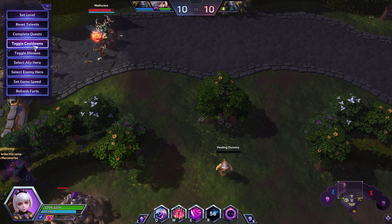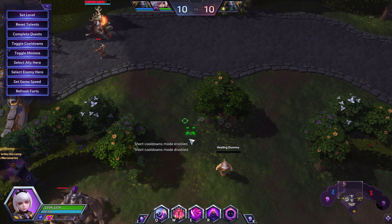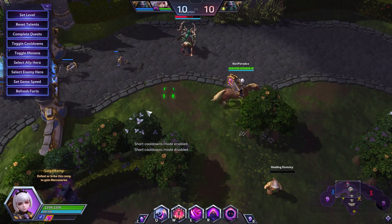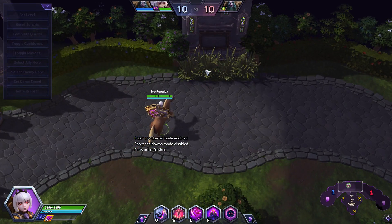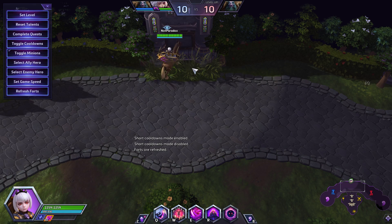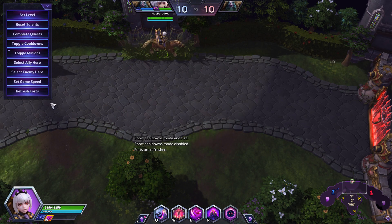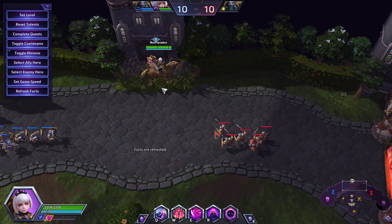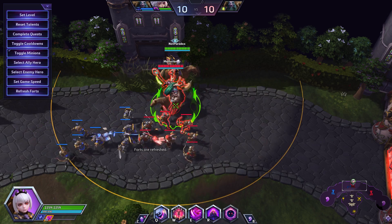The way you do this is you go in at an angle. Let me toggle cooldowns really quick and show you the angle you should be looking at. Essentially, you go from an angle perpendicular to where the fight is happening. Say the fight's happening like this — you kind of go at a little bit of a flank, and it makes it really hard for the enemy to escape.